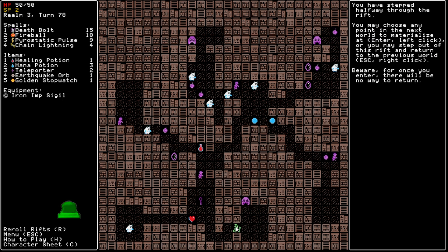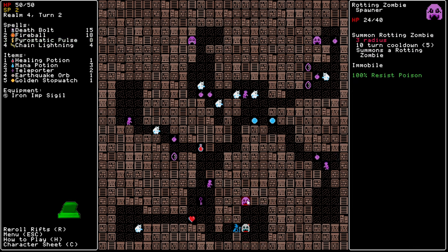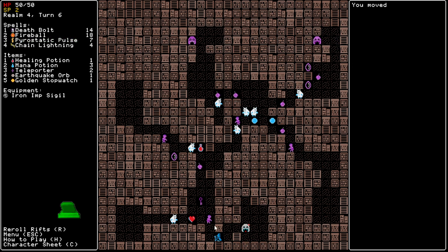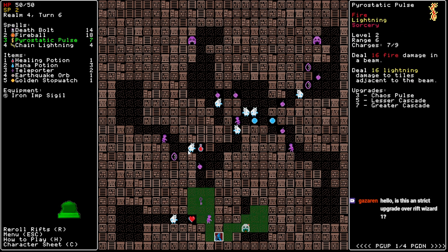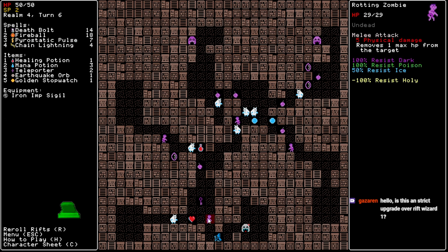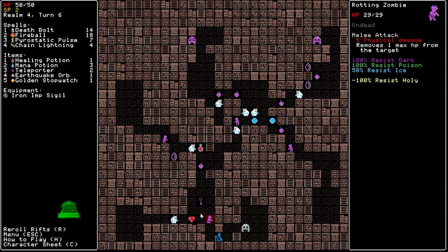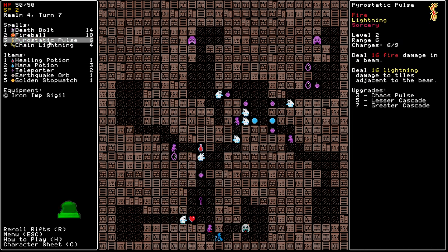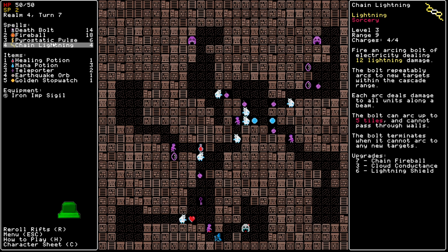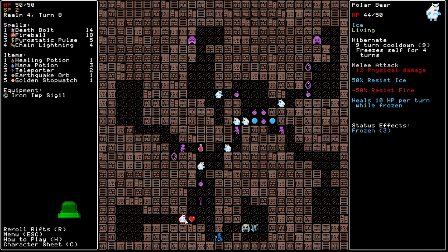I think we start here. We just kill Deuce. I am killing my gate. It's weak to Holly. Is this a strict upgrade over Rift Wizard 1? The gameplay is very different — I wouldn't really call it an upgrade. It is just too different to be called anything other than a very different game.